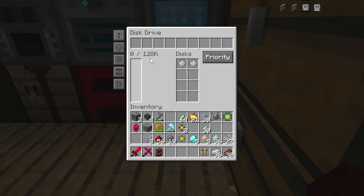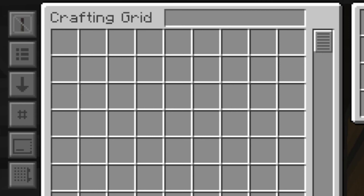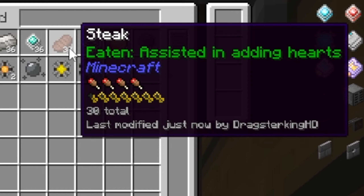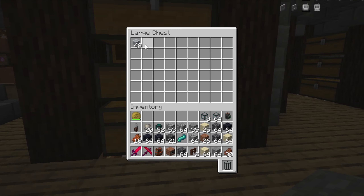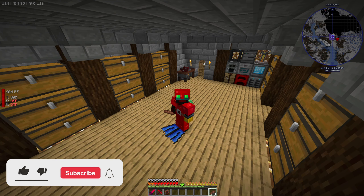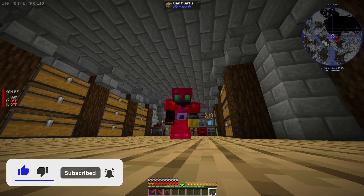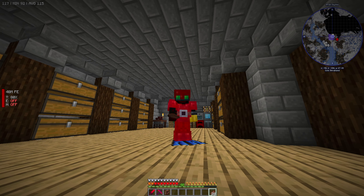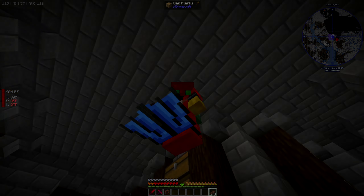Now we just need to put them into a case and we can build our system. I'll move this brewing stand and put the controller right there — it instantly filled up. I'll put a flux point down just in case, then the disk drive right there, the crafting grid on top, and throw these two disks in. We have 128k storage. Now we have a system we can just dump absolutely everything into — except my food, I need that. And now here's the fun part of dumping everything into the system. I think we're gonna end the episode here.